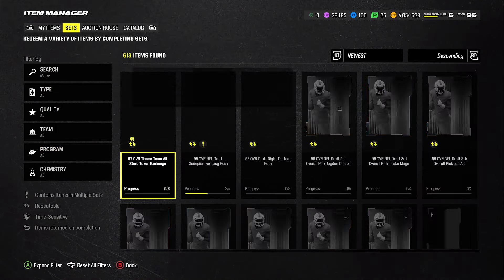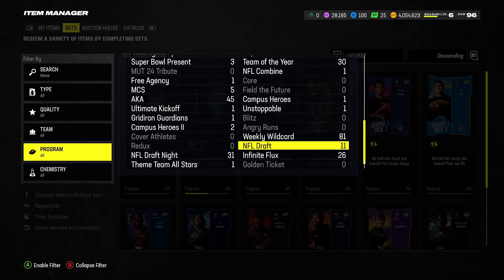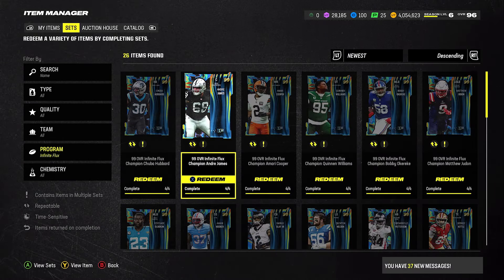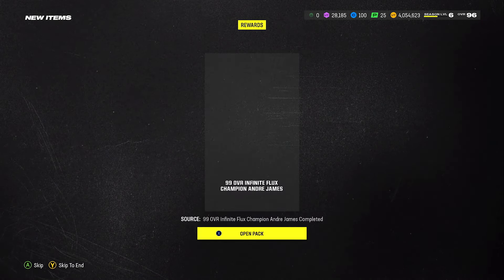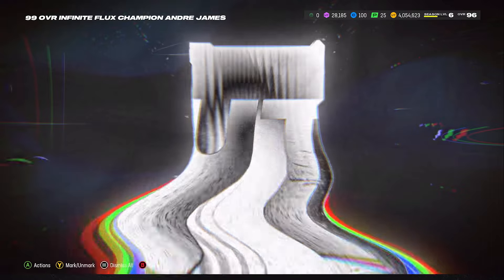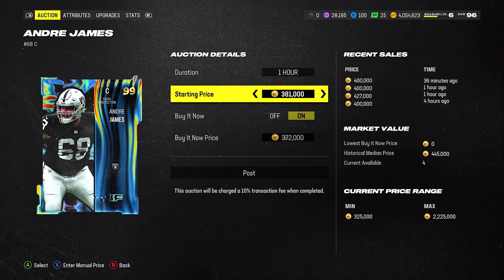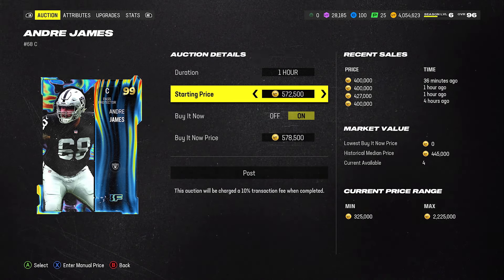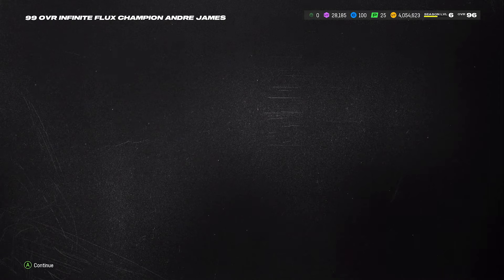But right now we'll just do the center — the center makes the most sense to do. He's literally selling for 751. So let's go Infinite Flux, make our center — Andre James, boom. Built him for 424. Gonna sell him for 700,000 coins. You can see that I recently sold for 400, but we're not gonna pay attention to that. We're gonna keep it at 700,000 coins for eight hours.